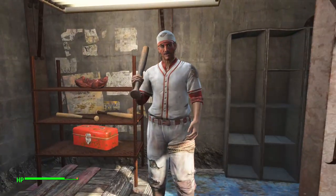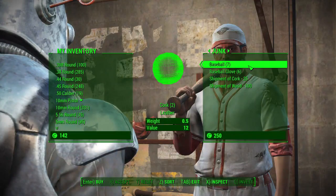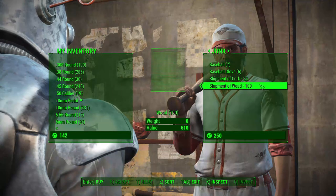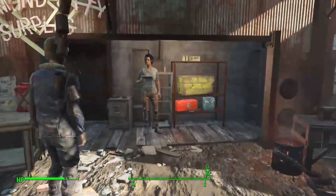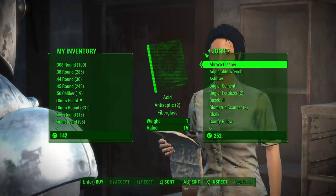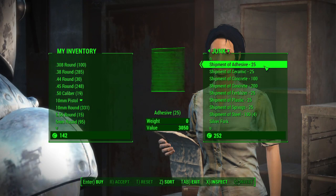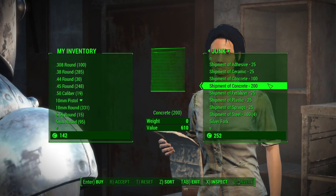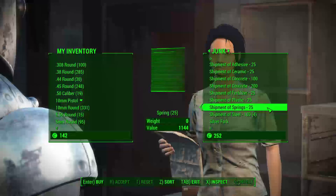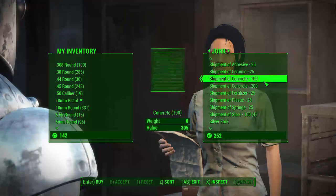To the left of Arturo is Mo Cronin, who sells cork and wood — wood is something you can find around your settlement, but he's there if you need more. To the right of Arturo is Myrna, who sells a ton of different materials: adhesive, ceramic, concrete, fertilizer, plastic, springs, and steel. At night, her Mr. Handy Percy sells the exact same stuff, so you don't have to worry about timing. This is your vendor if you want a ton of concrete.